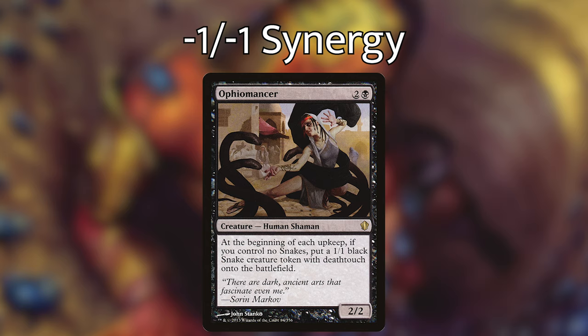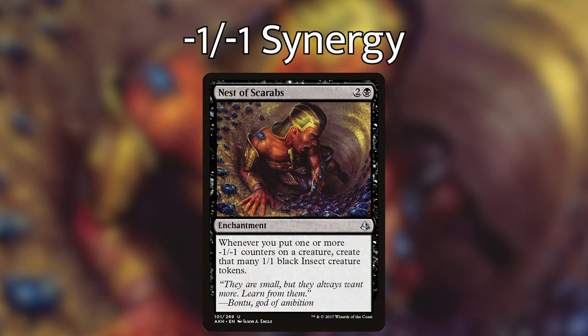The reason there are so many ways of getting 1/1s onto the battlefield is that we only need to put one minus one minus one counter on them for them to die. That means as soon as we play something like Midnight Banshee or Harbinger of Night, we're going to be able to wipe out every single 1/1 and draw just a ton of cards, gaining a massive advantage from it. We have Nest of Scarabs — an enchantment for two and a black — whenever you put one or more minus one minus one counters on a creature, create that many 1/1 black insect creature tokens. This card is amazing in this deck; it essentially means: put a minus one minus one counter on a creature, it dies, create a 1/1 black insect, put a minus one minus one counter on it, it dies, draw a card — you can get into these massive loops.